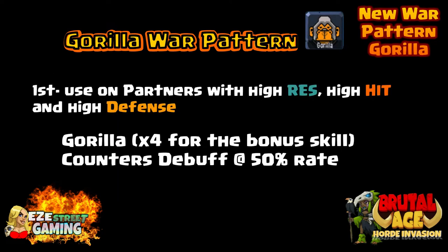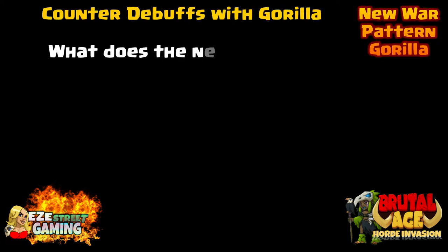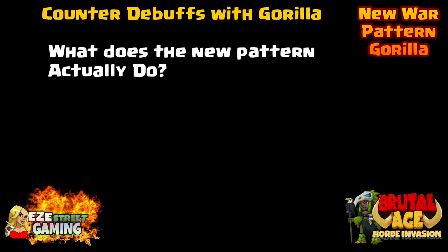First, use partners with high resistance, high hit, high defense. The gorilla needs four of them for the bonus - it counters debuffs at a 50% rate. Sounds good, would be useful. I can think of a few partners that I might want to try it on - I'll mention that later.